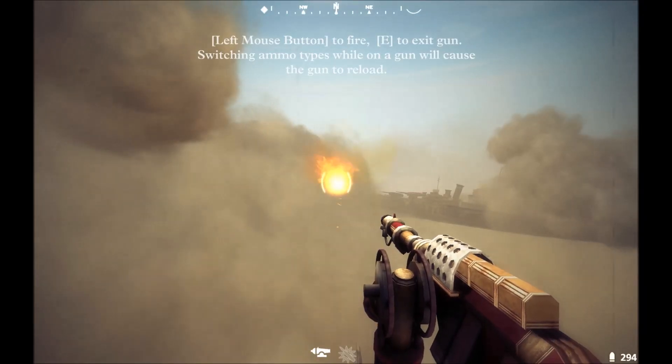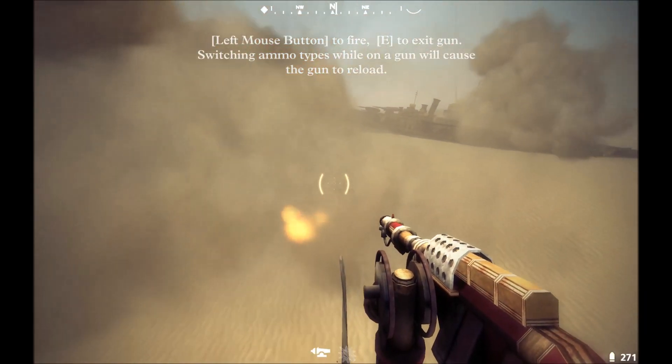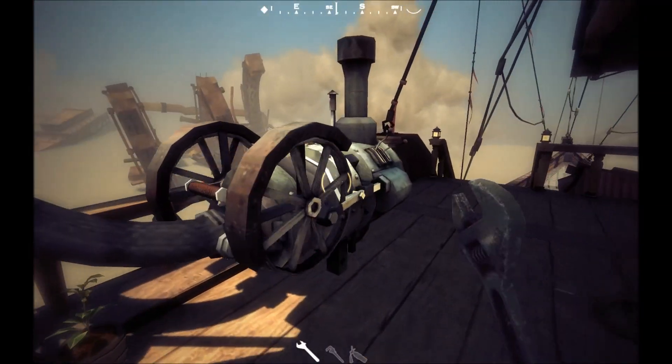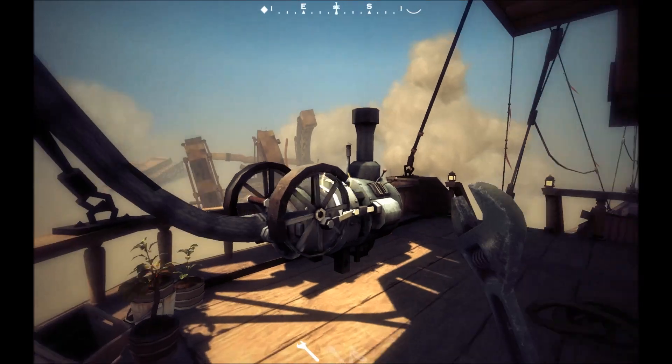We've got a flamethrower mounted back here. I like having that because faster ships are going to try and creep up on you and do the exact same thing to you. So the job is to get the thing flaming on them first.